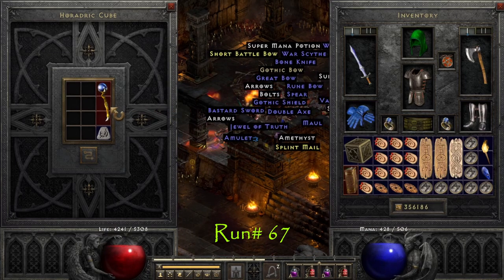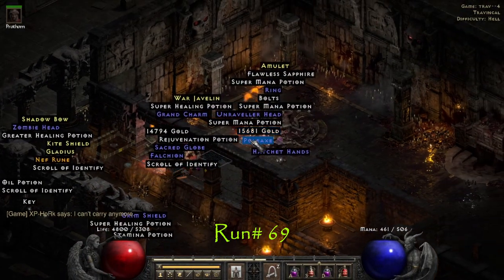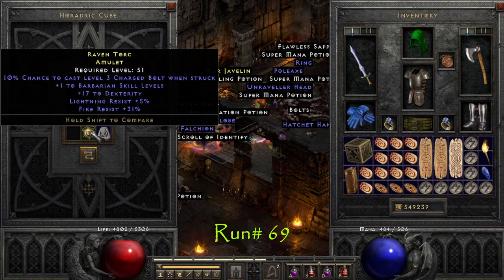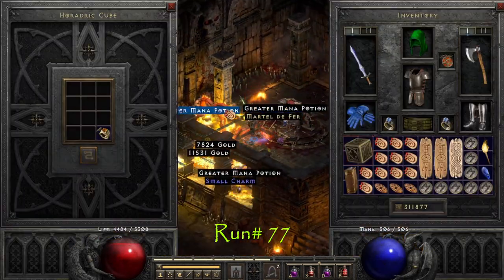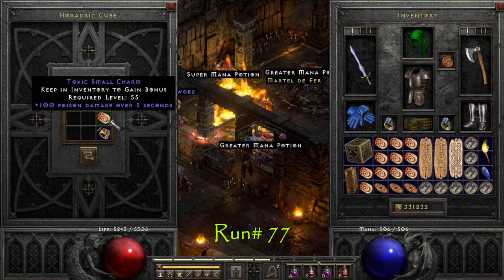Run 67 we find a perfect Tal Rasha's Lidless Eye. On run number 69 we get a pretty sweet drop: 32 life fire grand charm. Run number 77 we get a 100 poison damage small charm.